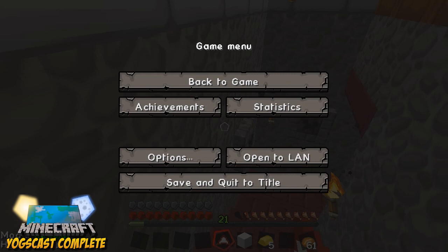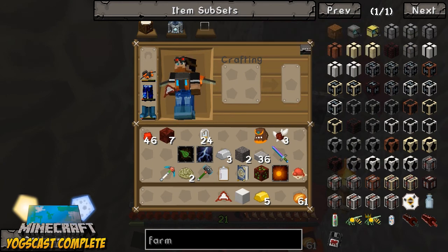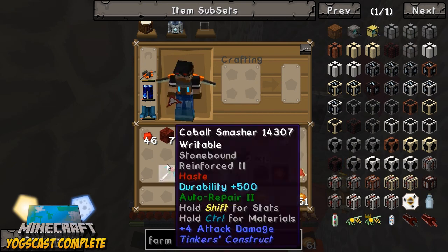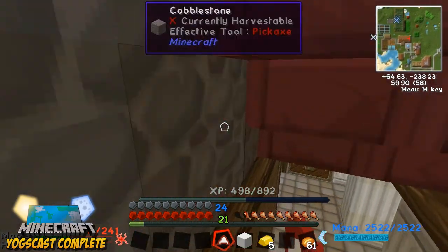Looking at the Forestry wiki — I just want to build a farm. Multi-farms, farm block — here we go, this is what I'm looking for. We made way too many electron tubes. So we're gonna need stone brick, farm blocks, hatch, valve, gearbox, and control.